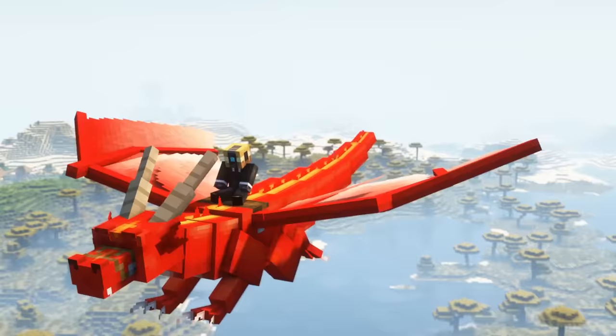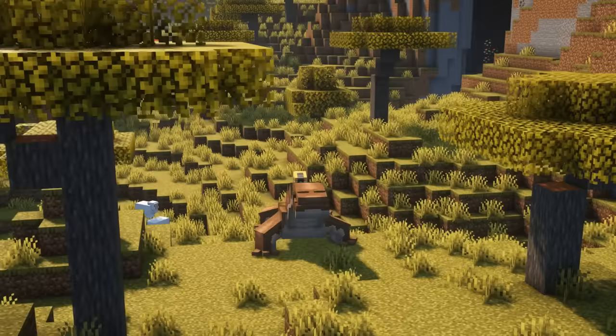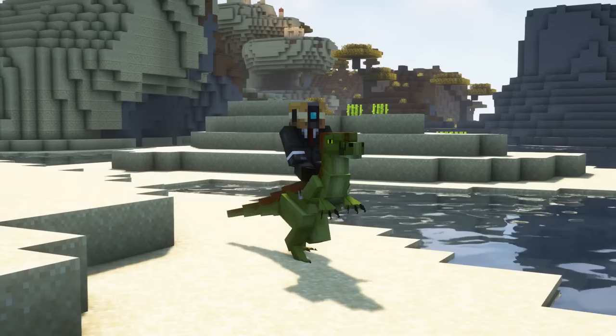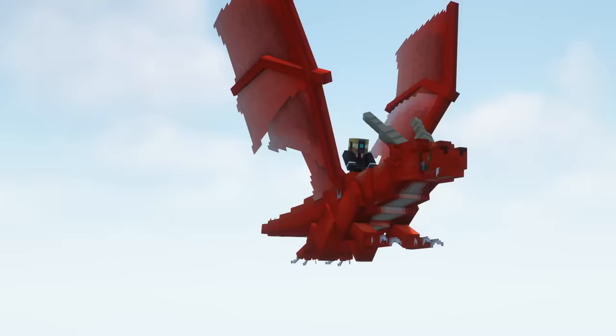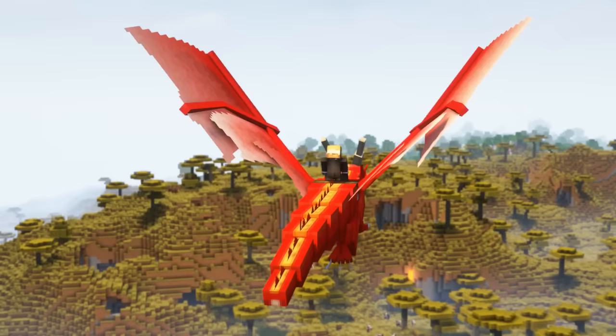Hey guys, welcome to another video on this channel. The Mythic Mounts mod for Fabric adds 40 new tameable animals, which can be found in various biomes in Minecraft. There are flying, aquatic and terrestrial mounts that can be equipped with armor and inventory slots. You can ride them, breed them and more. Let's dive in.